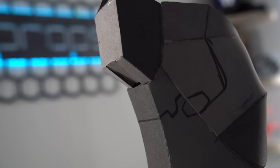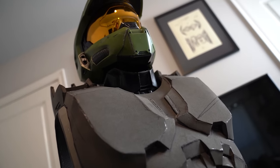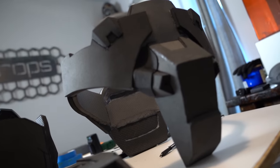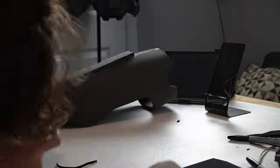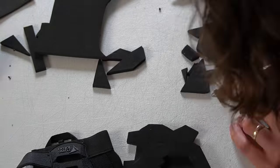We have successfully created the base shape of every piece of armor, and it's looking pretty good — except for all the nasty cuts and shims I used to get the shapes right. These don't look very nice, but give me a break. I haven't done this in a while, and it's slowly coming back to me. We still have these nasty looking cuts, which is a problem. But we have a solution, and that solution is called layering. Layering is where I take thin sheets of foam, cut parts out, and strategically layer them on the base model to add details and cover up my mistakes.